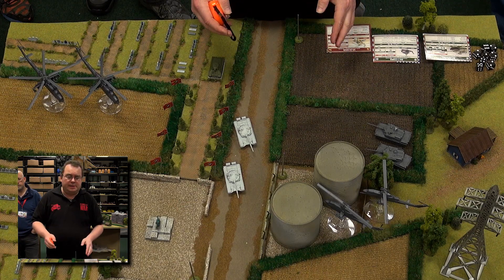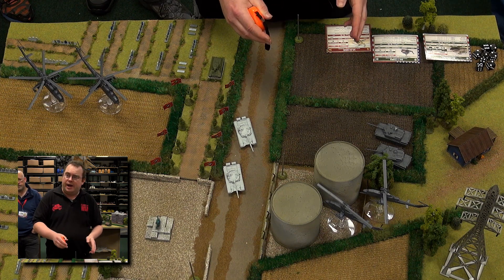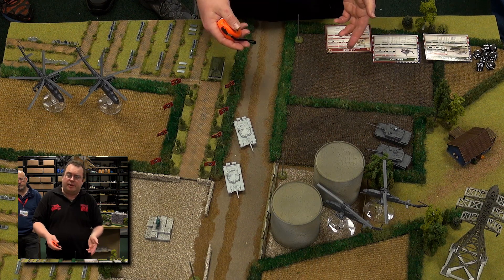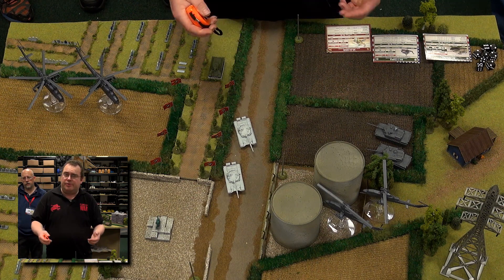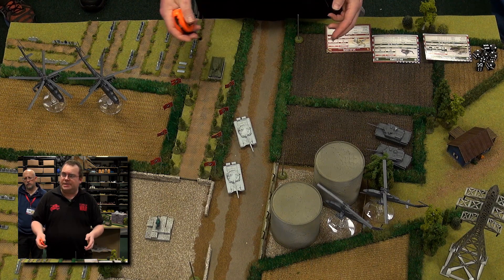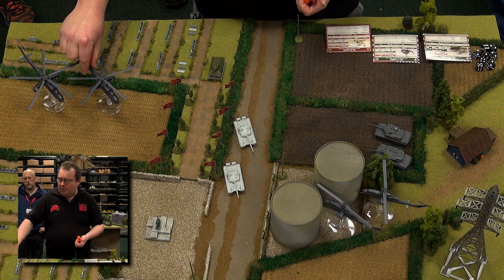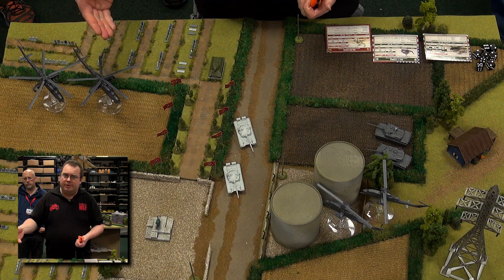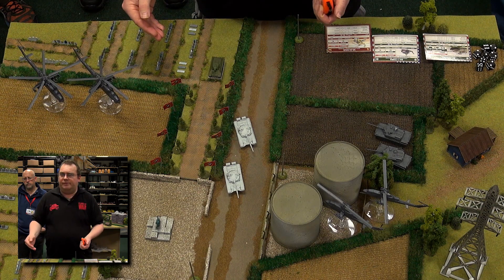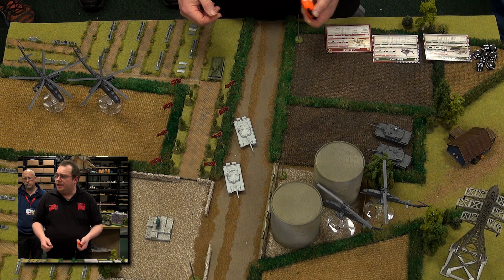That makes them able to — if they're close enough to that tall terrain — stay concealed. If they haven't shot, they even get the gun to ground and it becomes even harder to hit them. So they are sneaky; they are sort of a sniper helicopter. The Hind, by contrast, is always moving and will not hide behind anything — it goes straight in and tries to kill whatever it needs to kill.